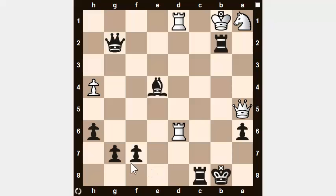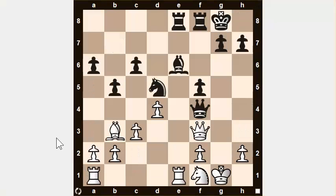Let's move on to the second one for today. In this position it's white's turn to move. Use your five-step calculation process and see if you can find a tactic here for white.